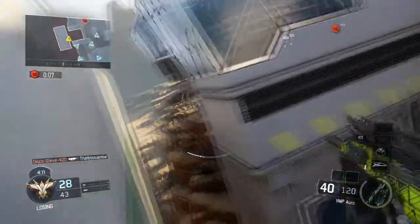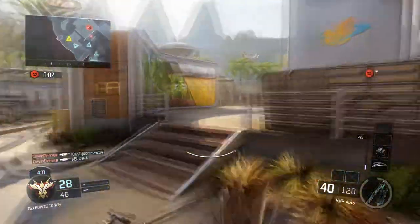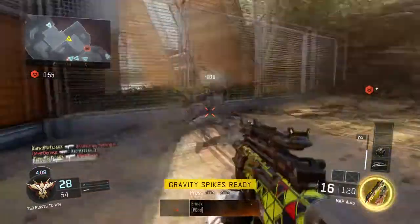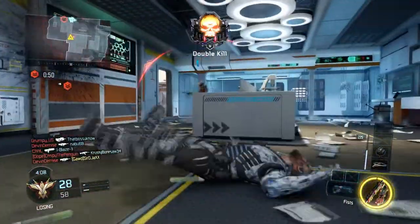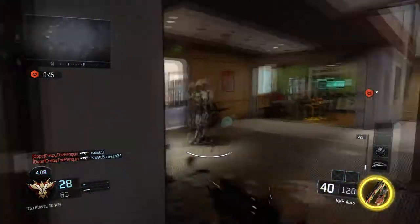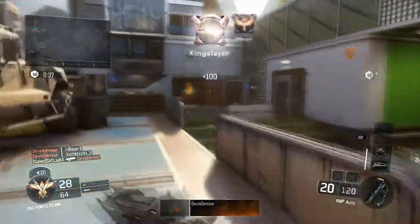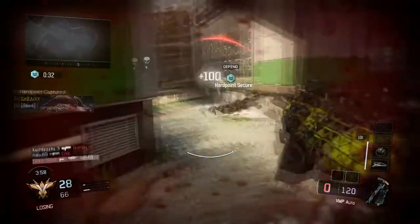All the guns in the game are pretty much balanced. The Vesper and VMP melt the fastest, but all the other SMGs melt as well, just not as fast, so it comes down to personal preference. For ARs, most people are using the M8 or the Shieva — the Shieva is like a Fal from BO2, it melts, and if you put rapid fire on it it's like a two-shot kill and fires really fast, which is pretty OP and they'll probably need to nerf that.